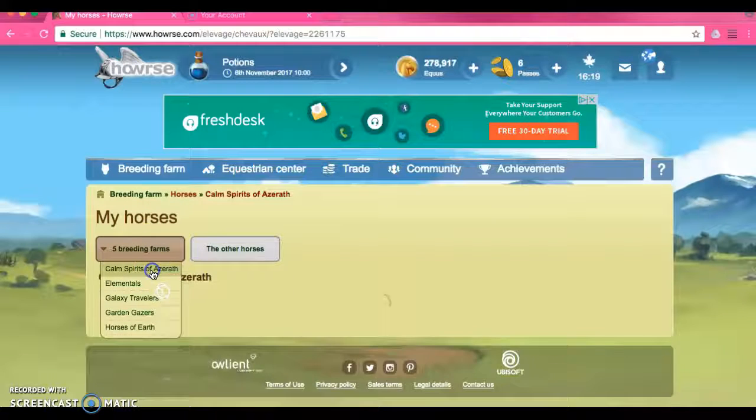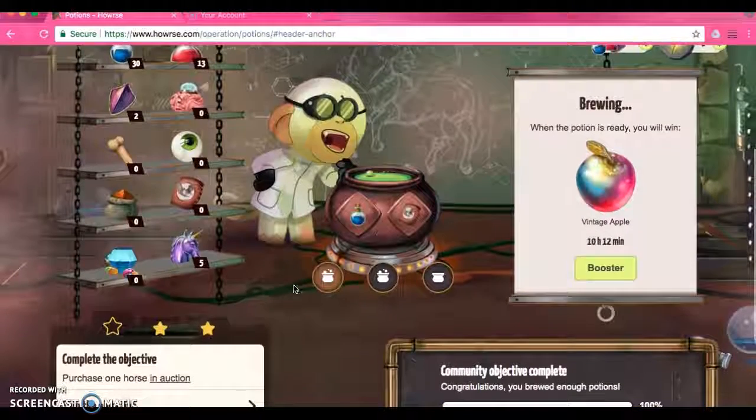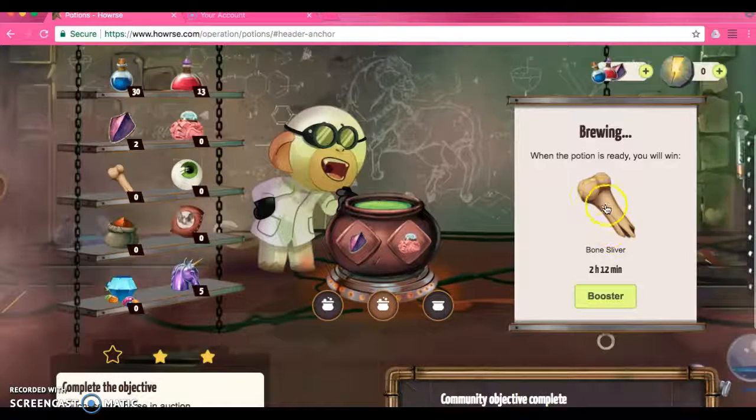So every month the horse people add a new challenge on here, and with these challenges you can get things for your game. I'm getting a vintage apple which is a type of coat I can put on my horse, and you can also win other things — for example a bone silver which has to do with this.